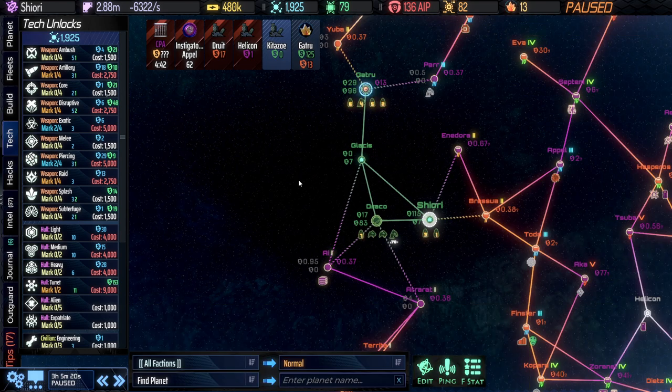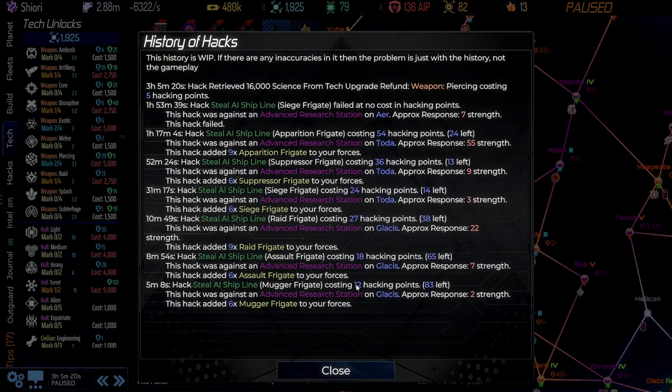I've weakened our fleet slightly to have a more balanced approach and improve our defenses. Now let's take a look at our hacking. We've attempted seven hacks, all against ARS, all to get frigates, and failed one of them — so six completed. The first three are defensible since we got a reduced price by controlling the system the ARS was in. I'd suggest balancing more between frigates and strike craft — frigates are more of a support unit. Getting all frigates is kind of like putting your artillery on the front line of a main battle.